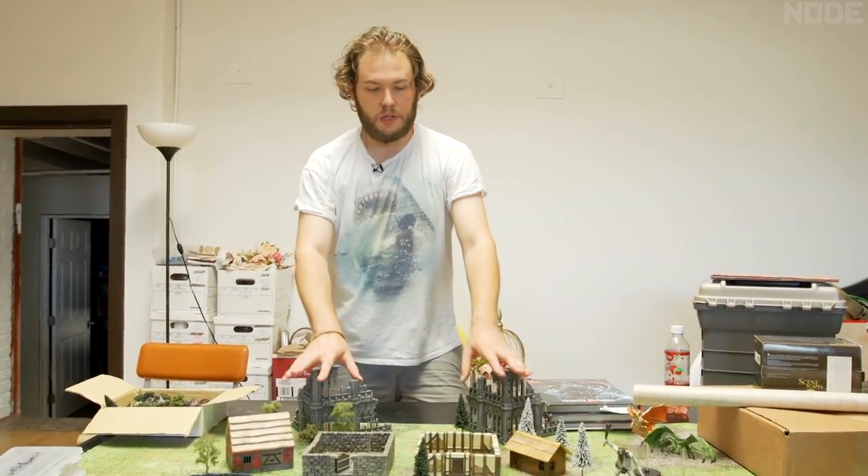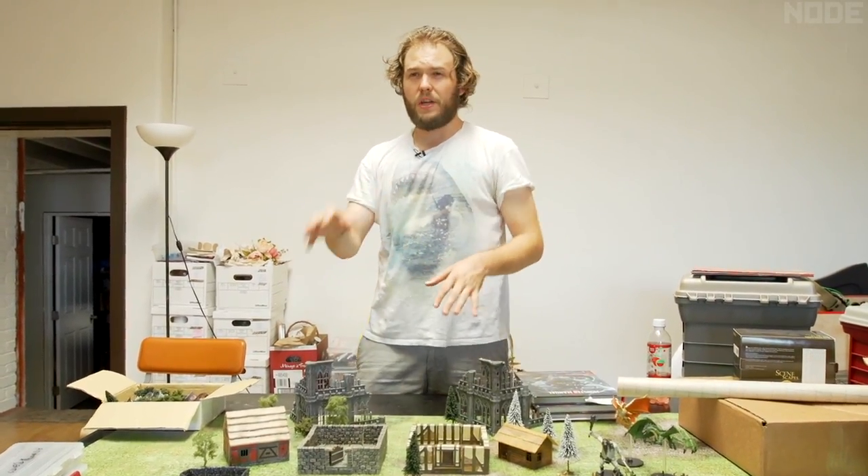Pegasus Hobbies makes everything from ruins to fences to streams and cobblestone paths. The biggest thing to consider when starting out is versatility — it applies to everything from the miniatures to the clickable walls. Because they're nondescript, they could be anything: a crypt, a house, a church. It doesn't matter, because D&D is all about using your imagination, and you want pieces that don't lock you into a specific location.